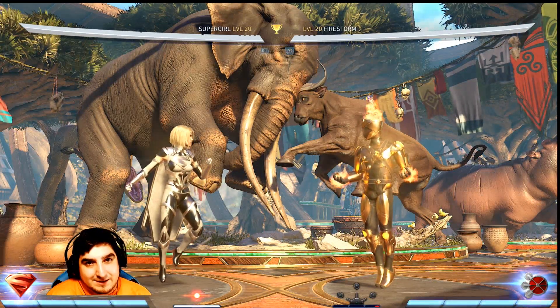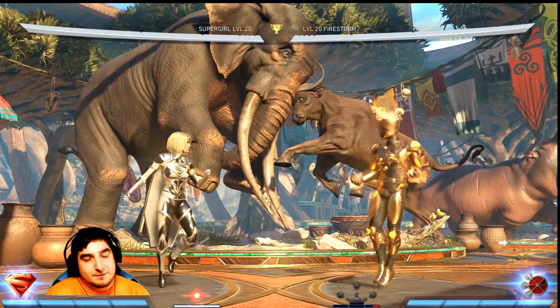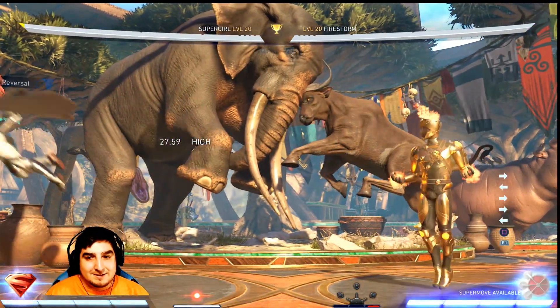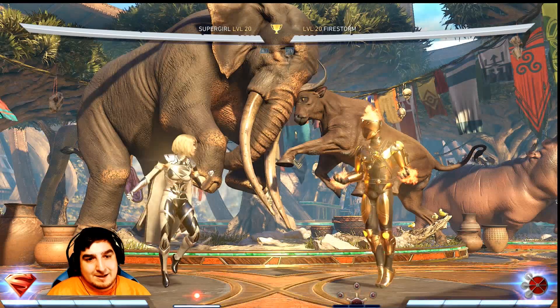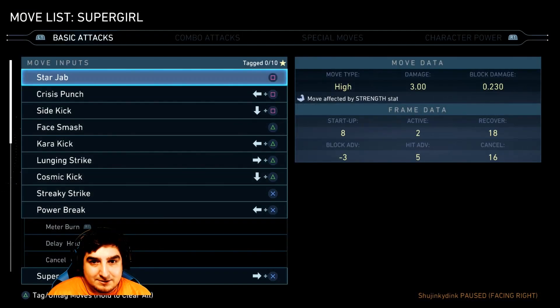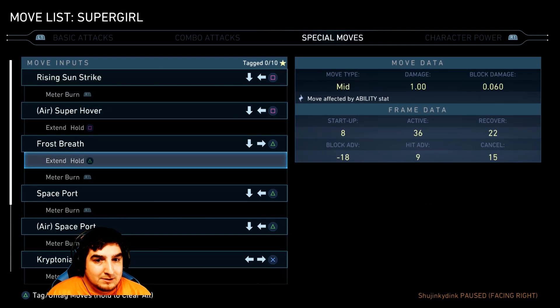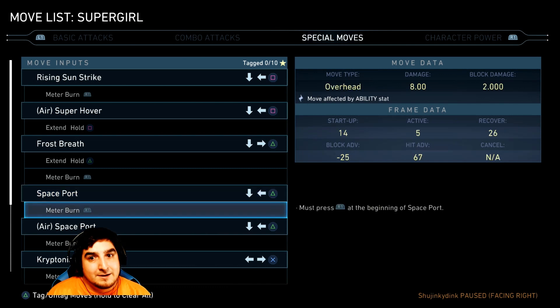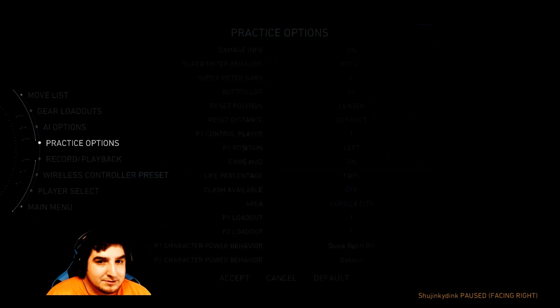The number one thing that everybody seems to have problems with — and this is absolutely blowing my mind — is this move right here. That is incredibly slow. Space 4, 31 frames. Yes, it crosses you up on the other side. Meter burn is an overhead. You can duck this, but the easiest way around this is just to block high.